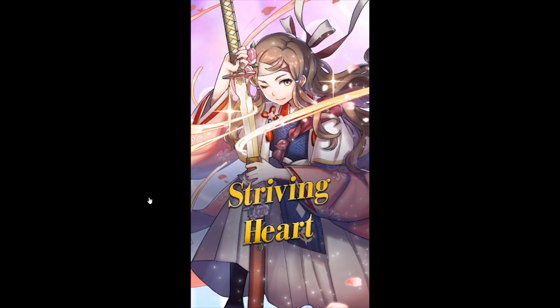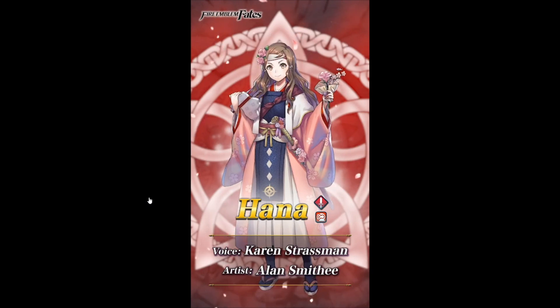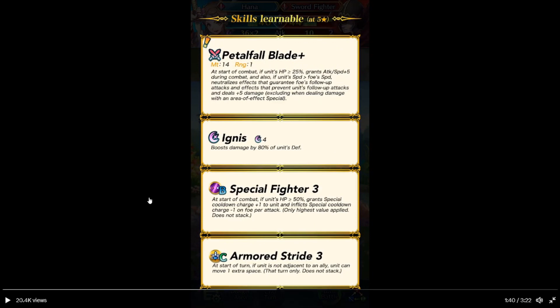Next we have Striving Heart Hana. Red sword armor. Her weapon gives a follow-up attack and deals additional damage, excluding damage dealt for various specials. Ignis: four charge, boosts damage by 80% of unit's defense. Special Fighter: at the start, if unit HP is equal to 50%, grants special charge plus 1 on unit, and special charge minus 1 on foe per attack. Has five charge, doesn't stack. Armor Stride: at start of turn, if not near an armor unit, unit can move one extra space. Doesn't stack.